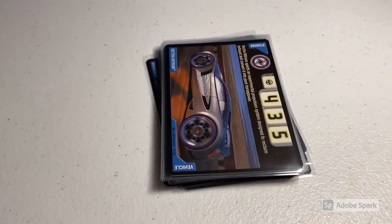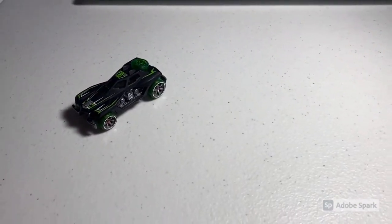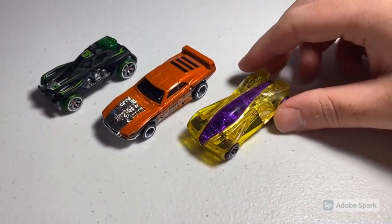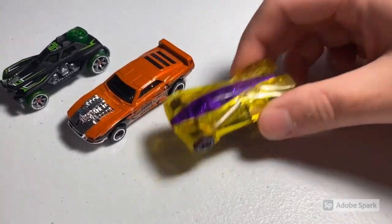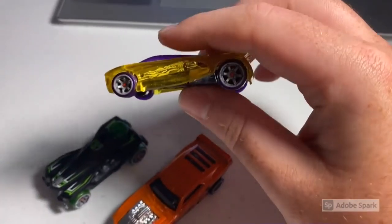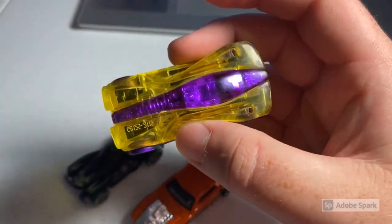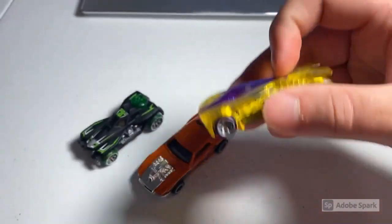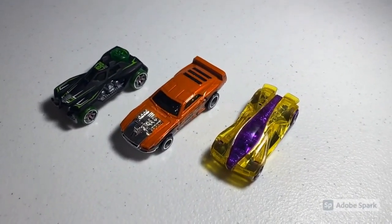Next up we sold a lot of three more Acceleracers cars: a loose mint CM6 RDO4, a loose mint CM5 Riveted, and a moderately worn Gen 2 loose Excella Charged Anthracite. All the Excella Charge cars have the see-through body on them — looks super sick, I'm a huge fan of that type of car. Total on this order was $54 even.